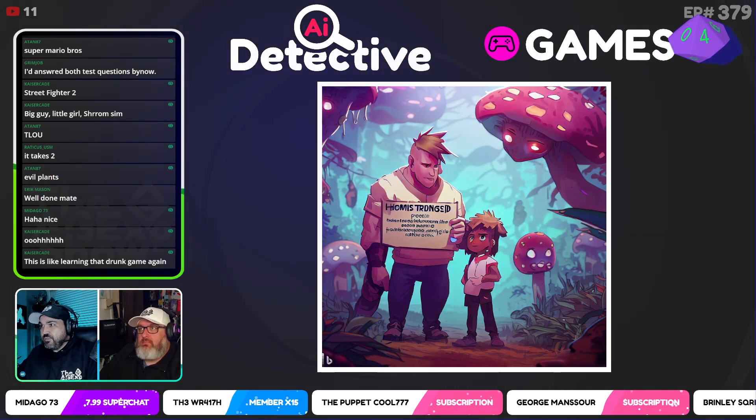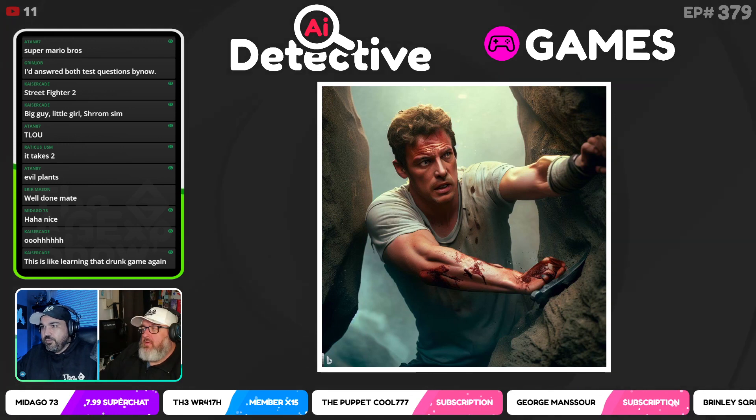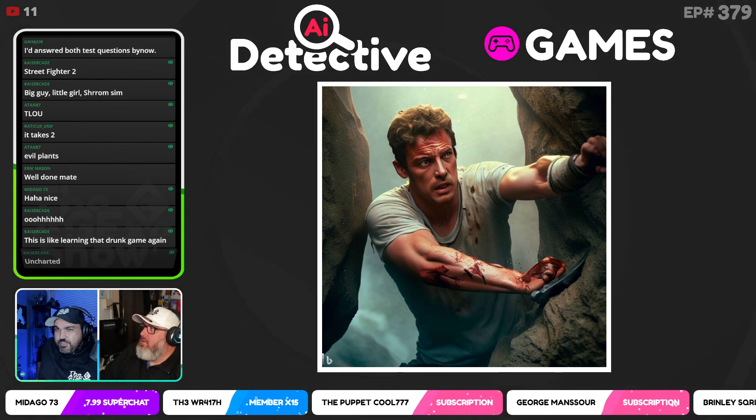We'll roll the dice — A10 gets eight. Alright, try to switch your brain into something different. Next one — here we go. I don't think I showed this one to Grim Job, so I think this one's open slather.